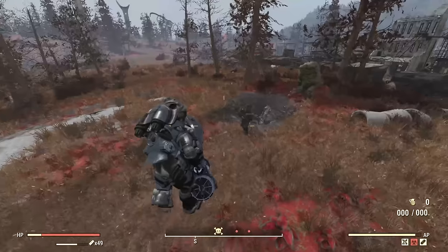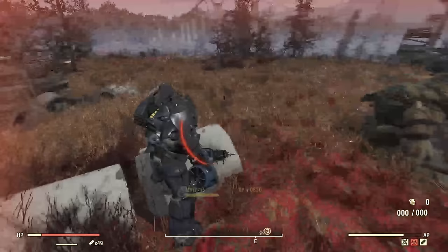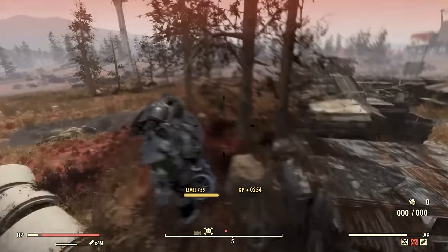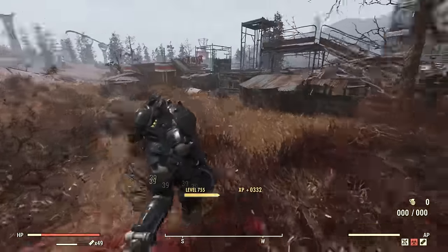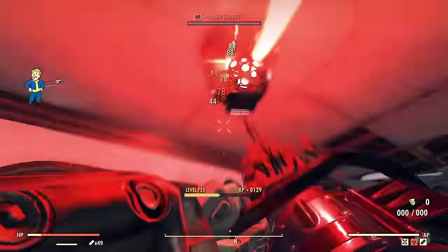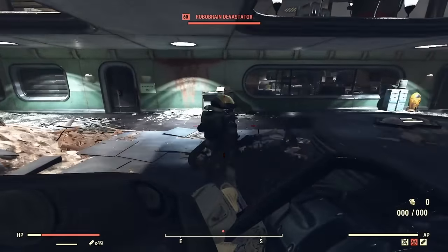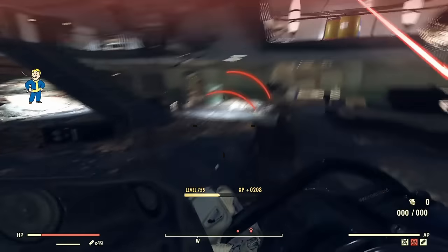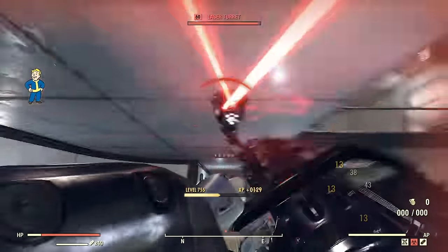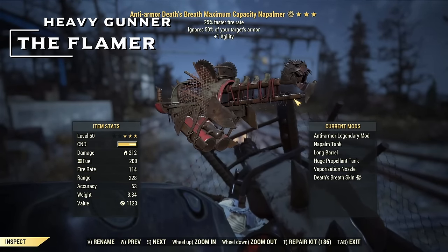You can start using the Minigun Shredder from level 35 — it's a chef's kiss of a weapon. If you get a Vampire's roll on it you don't have to worry about healing either. For legendary rolls, first star go with Anti-Armor or Vampire's; the rest don't work with the Shredder as well as people think. For the second star, bashing damage increased by 50% is all you need. I've got thousands of hours in Fallout 76 and a vast majority of them is with the Shredder — it's just that damn good. You can find plenty of Miniguns around Appalachia and Super Mutants can drop them as well.